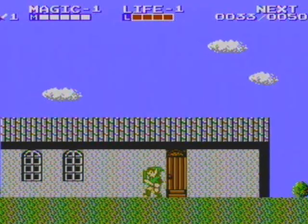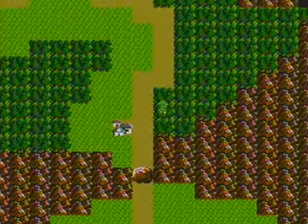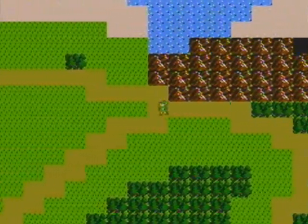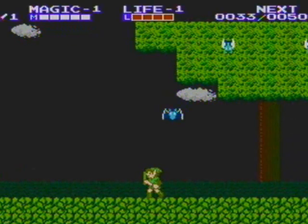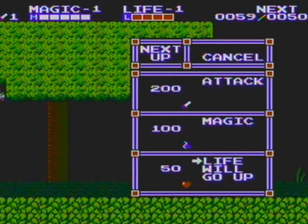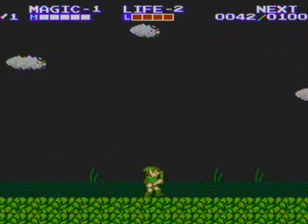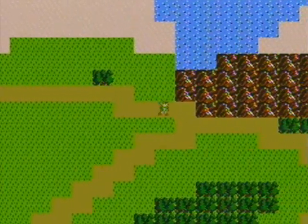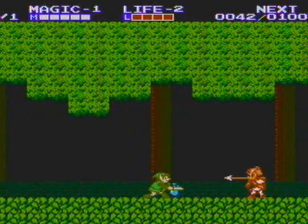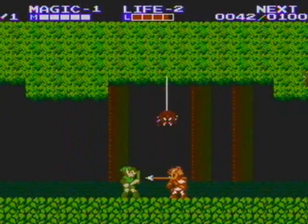Right now Shield costs 32 magic to cast, but as your magic level increases it will cost less and less until it reaches the minimum point, which I think is 16. Each one of those squares of magic is 16 magic, so it'll cost one of those bars. These P-Bags will give you a certain amount of experience - usually 50, but it can vary. When your life goes up, it doesn't actually give you a heart container or increase your stamina - it just allows you to take more hits. There are heart containers in this game, but there's also the life level-up system. The blue jars fill up 16 magic, and there are red magic jars too, which fill up your entire magic bar regardless of how much you've lost.